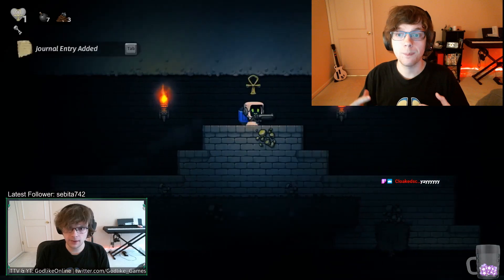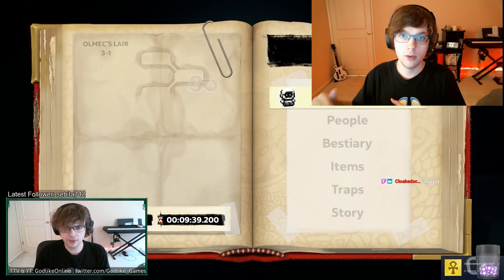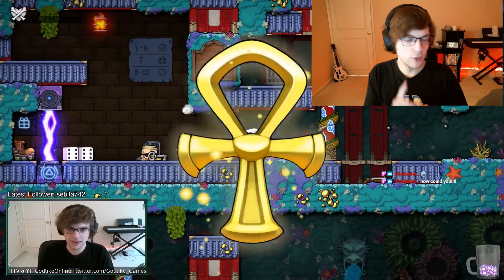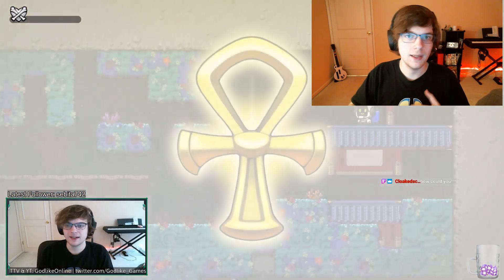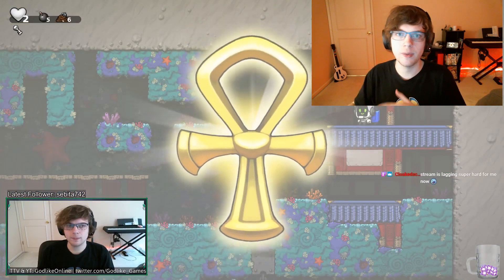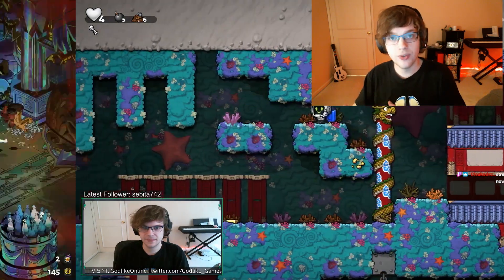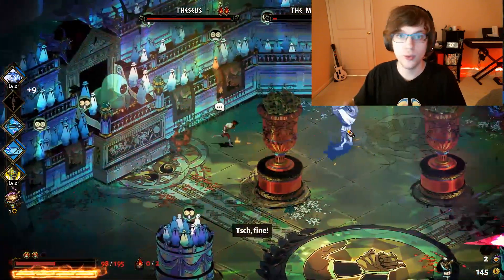In Spelunky, you can get the Ankh, and the Ankh makes it so that when you die, you respawn back at the beginning of that level with all your items minus whatever you were holding in your hand. The core difference here is that you have to work for this Ankh — each run, you have to beat Olmec in order to secure it, so it's not something you have all the time. Whereas in Hades, with progression and with keepsakes, you can earn yourself a permanent revive so that each time you start a run, your character has two or three health bars all the time.